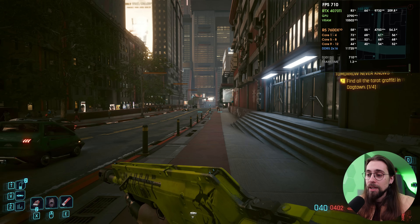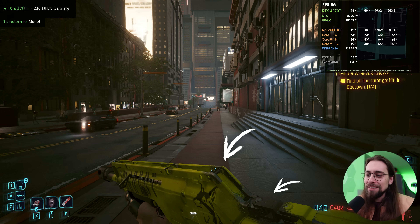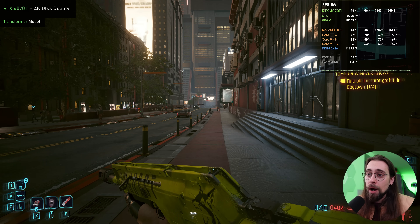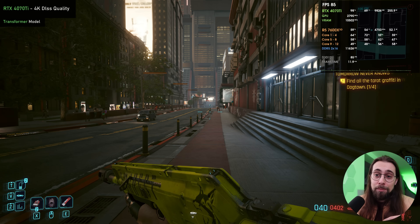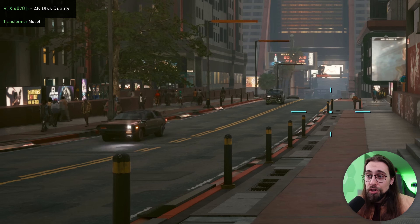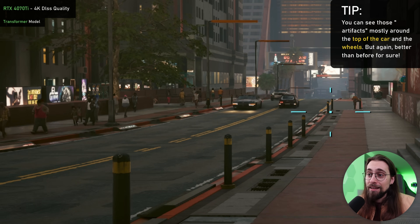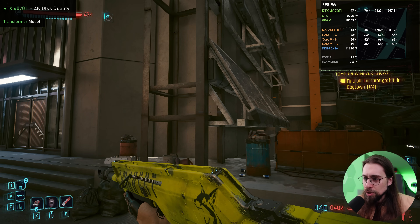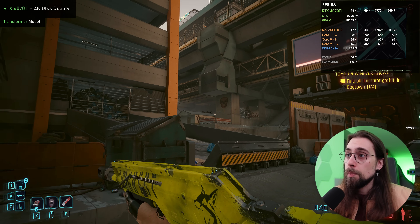As soon as we go to the Transformer model — look at the weapon. It's much, much, much sharper. It's a huge difference. The weapon details are much better, and the world details overall are also much better. There's no more TAA blurriness. Look at the cars moving right now — we do have some artifacts, and that's one of the reasons why the Transformer model isn't perfect. It tries to get rid of blurriness but adds some artifacts here and there. But basically we have no blur anymore. The cars are sharp, and this is without ray reconstruction.